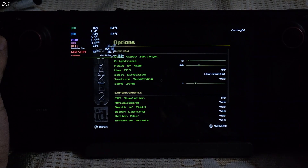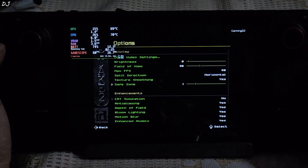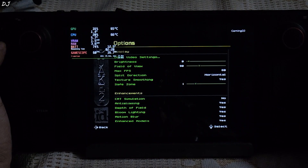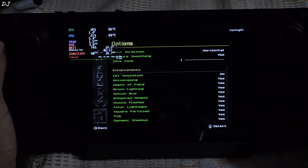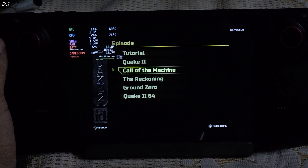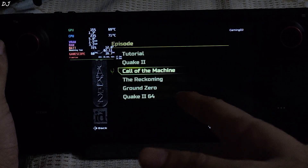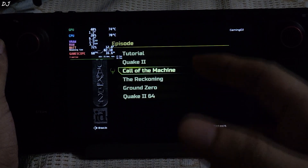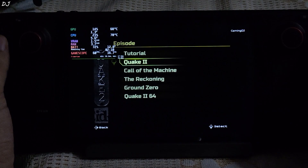Quake 2 Remastered is also available on Xbox Game Pass — I've already shown its gameplay running via xCloud. Display settings: Vulkan API, resolution set to 800p, V-Sync disabled. You can enable CRT Emulation to simulate old school CRT monitors. I did not enable CRT simulation — that's entirely up to you. From New Game you can select different episodes: Quake 2, Call of the Machine, The Reckoning, Ground Zero, Quake 2 64 — the N64 version. Call of the Machine is a brand new expansion developed by MachineGames, the Wolfenstein New Order studio. I'll start Quake 2.